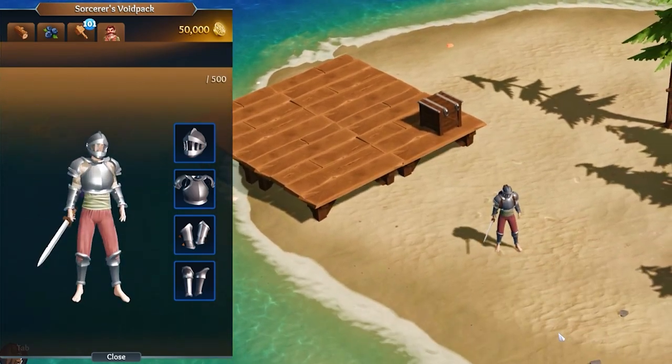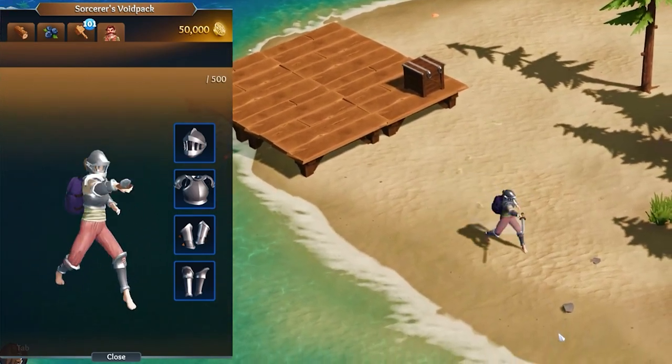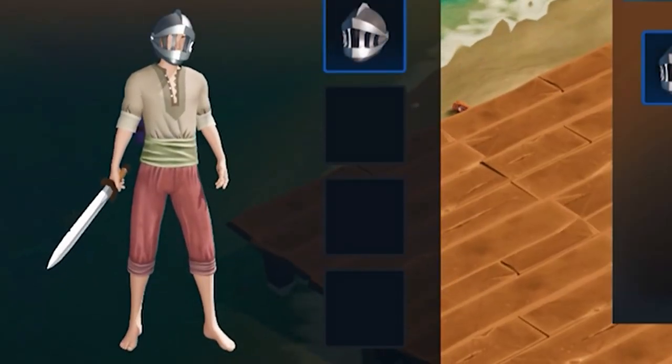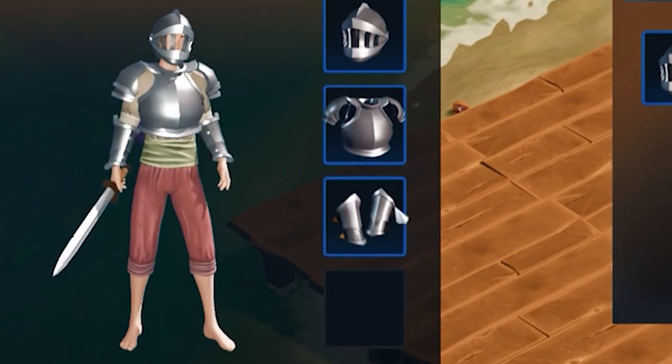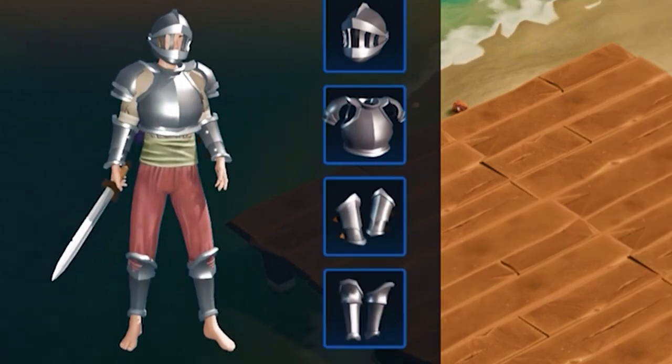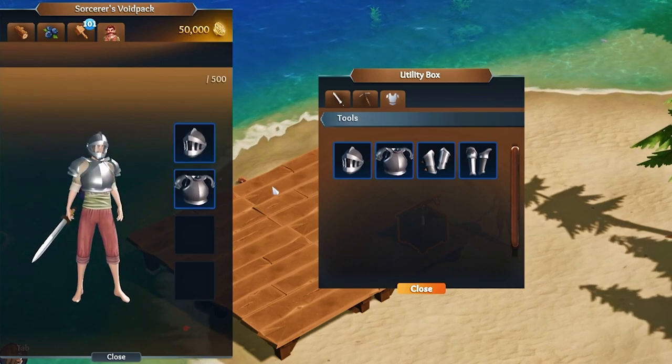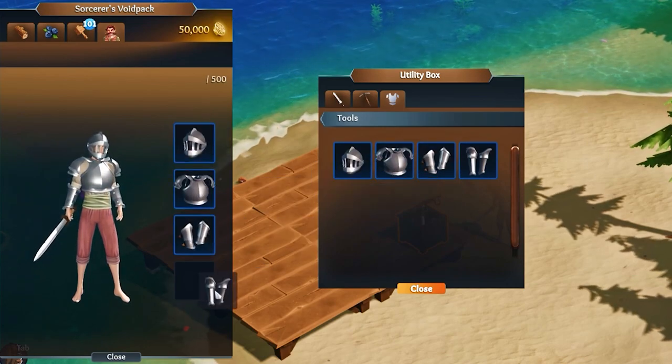Now that we've talked about armor and equippables, let's talk about the other thing that I absolutely love about this clip that you may have missed. The Lens model is totally getting updated as well to look a lot more detailed. I don't even need to explain why an updated and more detailed model is good for the game — it just goes to show you Flow Studio is constantly working at improving the game.